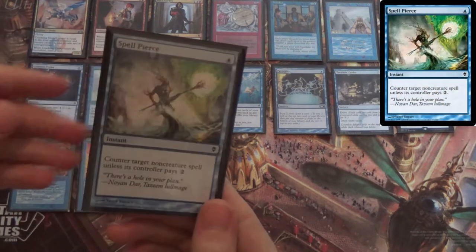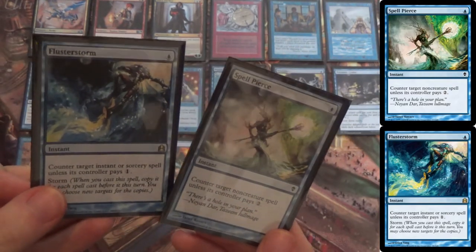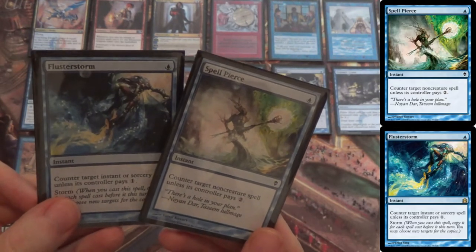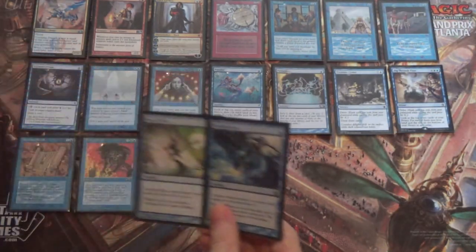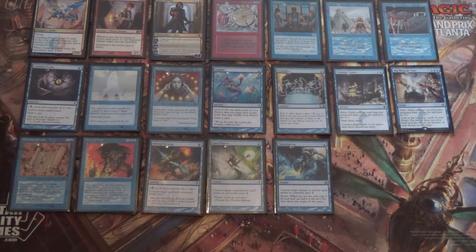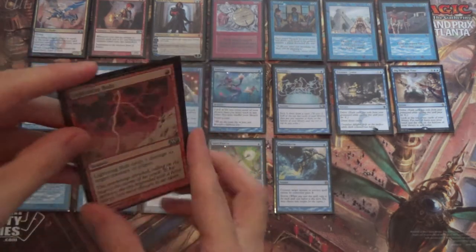We have one Spell Pierce and one Fluster Storm. Fluster Storm is good against Paradoxical Outcome and other blue decks because you'll win the counter wars more readily. Spell Pierce actually does something against Shops — not much, but Fluster Storm does nothing against them whereas Spell Pierce does something. So I keep both in. You can tutor with Merchant Scroll for the one you need, but that's not really where it shines. Then we have two Lightning Bolts — you can run more, and that may even be right — for a little bit of reach and to kill your opponent's small creatures.